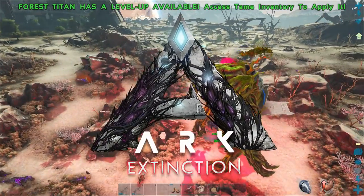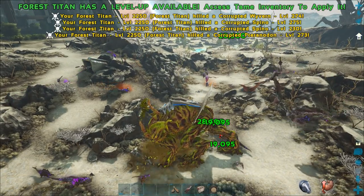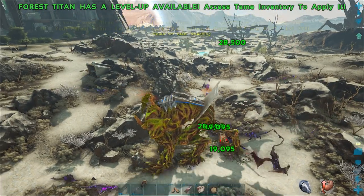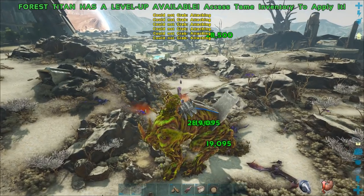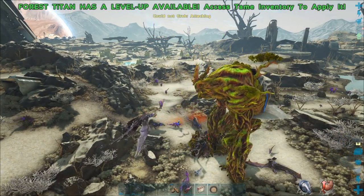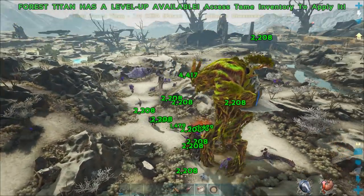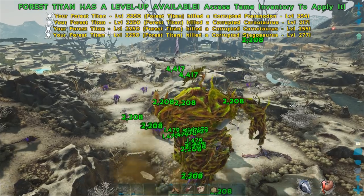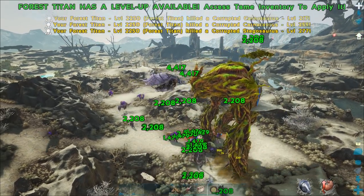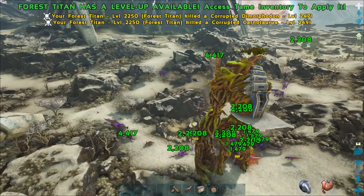Hey people, this is a Pilgrim and welcome to ARK Extinction. I've done a few of these orbital supply drops — it's like a mini game where you get waves of dinosaurs coming in. I spawned a few creatures in for myself and did it, figured it'd be something like a live stream, but no, it was complete chaos. The corrupted were spawning in by the hundreds and instantly swarming the supply drop, and I thought this thing's gonna get destroyed.